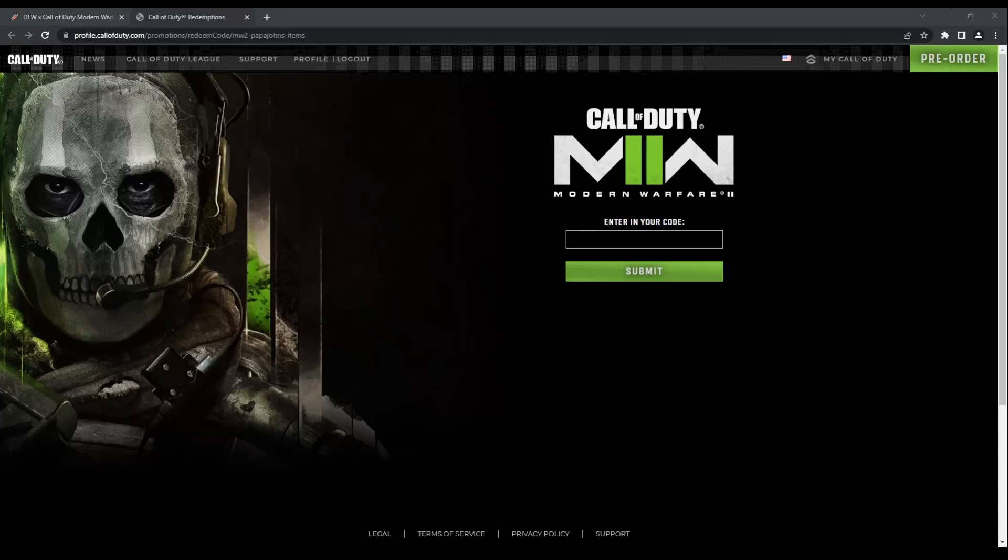Here's another reward you guys get for Modern Warfare, and this is with the Papa John's code. It's an emblem, calling card, and weapon charm with Captain Price, Ghost, and Soap. Let me enter the code right now and then show you guys what they look like in-game.